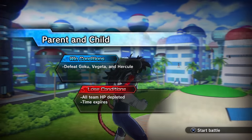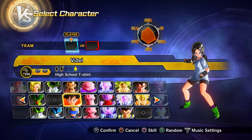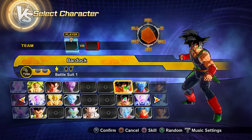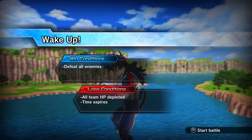Parallel quest 77 unlocks via story mode progression. Clearing it gets you preset 5 of Videl and preset 1 of Bardock.